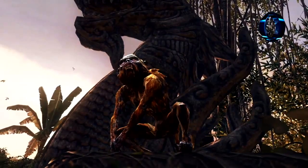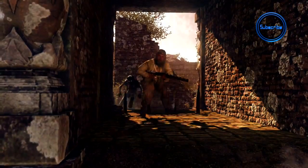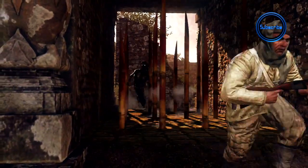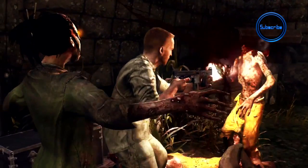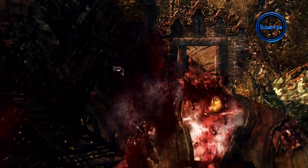Here we have a zombie monkey — he's outside the map so we're not too sure what kind of role he'll play. The zombie here doesn't actually get killed; it simply gets stopped, so it may not necessarily be a killing device. It will be a trap though, that's for sure.